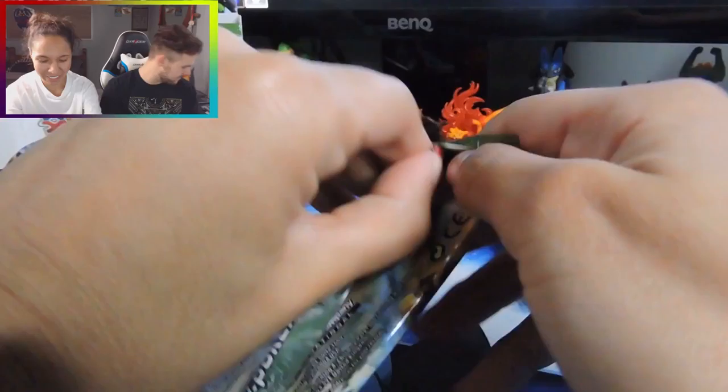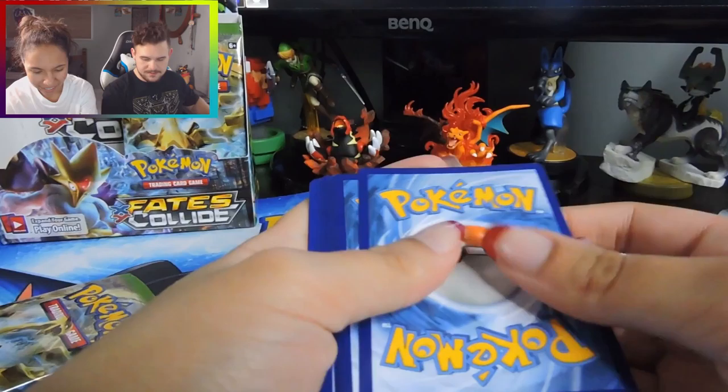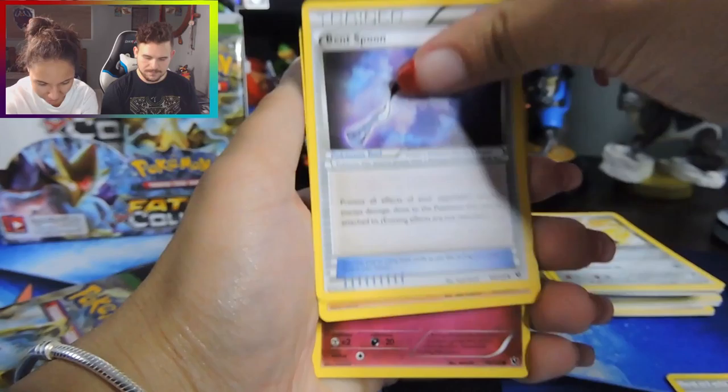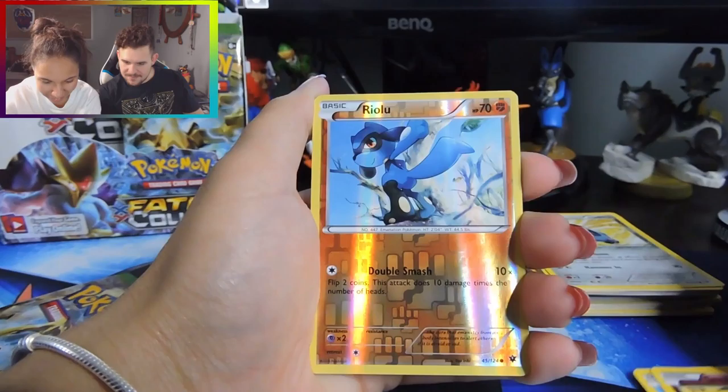These Ultra Pro sleeves do feel easier to put cards into. One, two, three — come on, give me something good. I've gotten two holo rares already. Altaria spirit link — that's cool — a bent spoon, Zygarde, Cottonee, Bronzor, Seel, Snubull, Fennekin, a reverse Riolu, and a regular rare Exploud. I think your side was better.